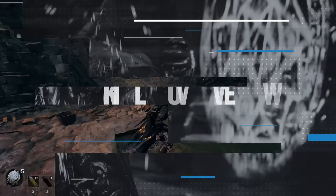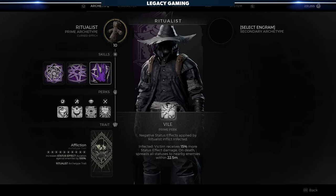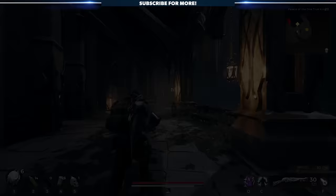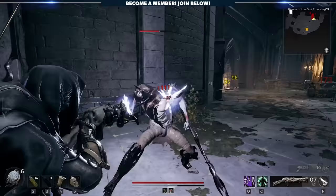Where things get really interesting is with the class's skills, which are all designed to apply and spread negative status effects on enemies. The first skill, Eruption, creates a small explosion that ripples out and hits all enemies in a rather large AoE. That radius and the damage of the explosion is increased by 100% for each unique status effect on a target. It also refreshes all current status effects on the targets that are hit. It's a solid starter skill on a low cooldown that holds two charges, but you have to be able to inflict negative status effects first for it to make much of an impact.